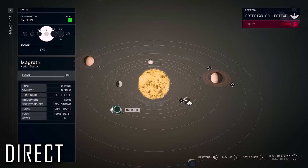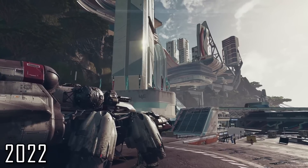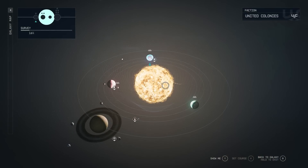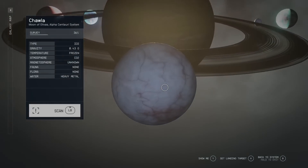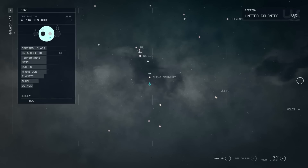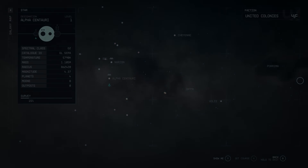Scanning a planet before you land is a great way to get a sneak peek at the available resources you can use for crafting, building, and customizing. But you can also land and explore anywhere on the planet. It's not just this planet — it's all the planets in the system, from barren but resource-heavy ice balls to Goldilocks planets with life. And not just this system, but over a hundred systems — over 1,000 planets, all open for you to explore.